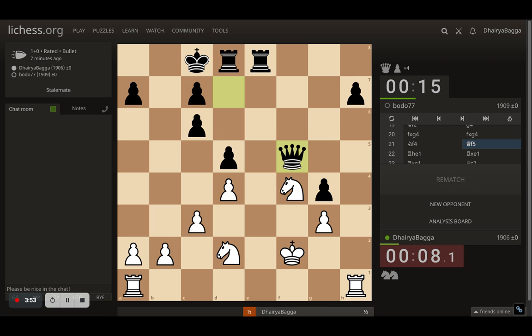Queen comes to f5. Rook to e1, trying to exchange one of the rooks, because the knight can be effective but first I need to trade something. We trade off here. Opponent gets queen to c2. I defend the knight. Opponent takes a pawn.